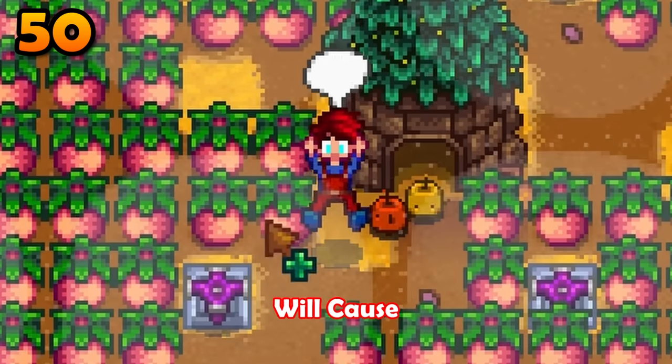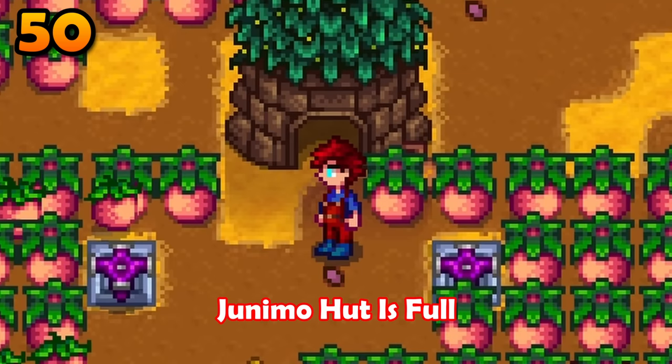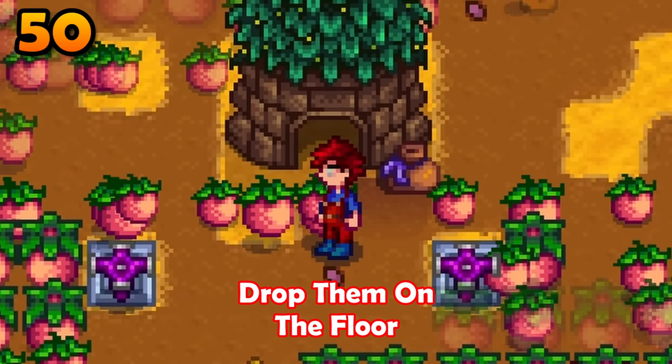A prismatic shard inside of a junimo hut will cause prismatic junimos. Additionally, if your junimo hut is full, those junimos will just drop the crops on the floor like savages.